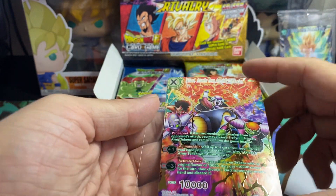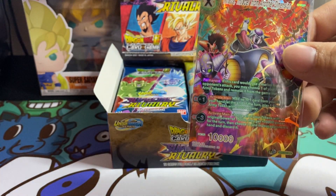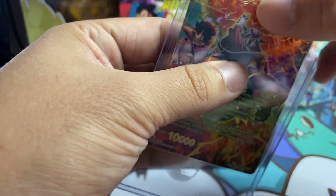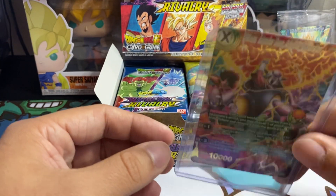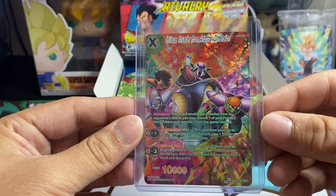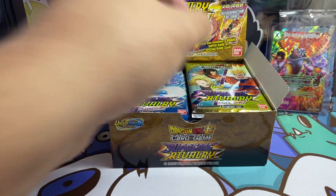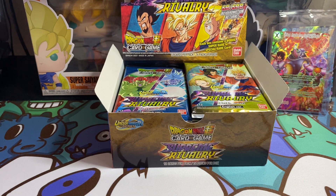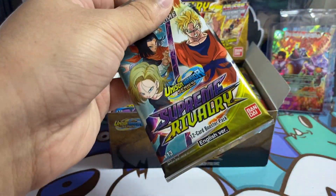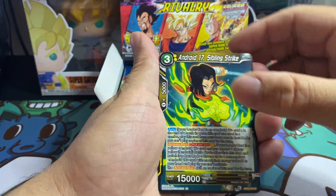Frieza, Invader from Another Dimension. Already started with the SPR. I'm telling you, this is going to be a good box right here. Special rare Frieza Invader from Another Dimension — it's a sick SPR. Alright, let's go to the second pack. Let's keep this first pack magic going.